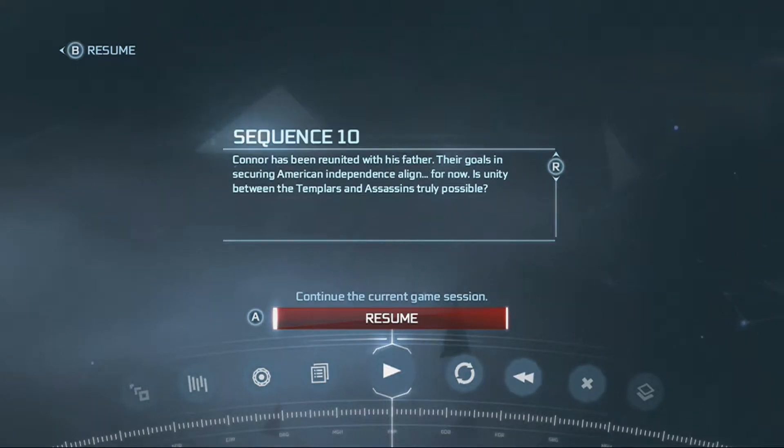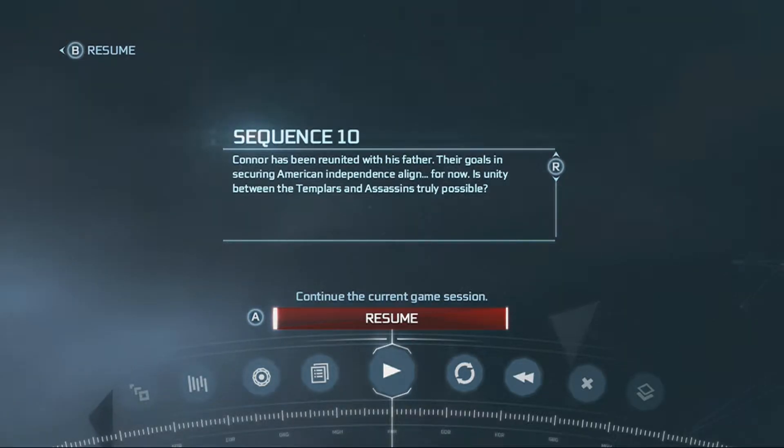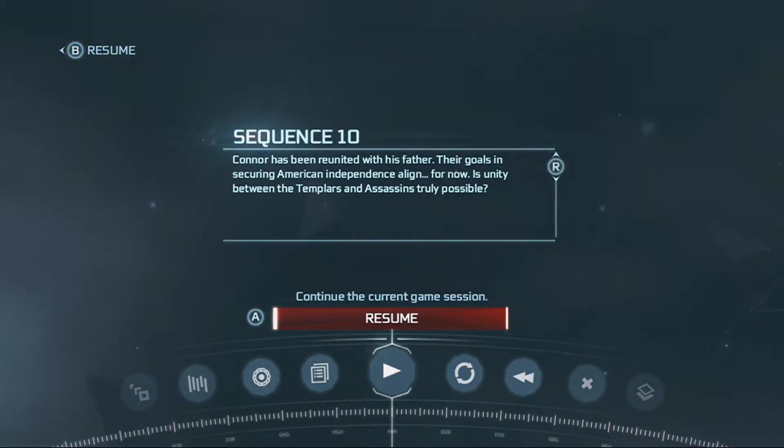Hey guys, it's Yaggy and Matt Tavera. Today I'm going to show you how to get two achievements in Assassin's Creed 3: Circus Act and Eyewitness. The first one we're going to do is Circus Act. It requires you to kill 15 guards with one cannon shot, which seems pretty gratuitous but it's not.